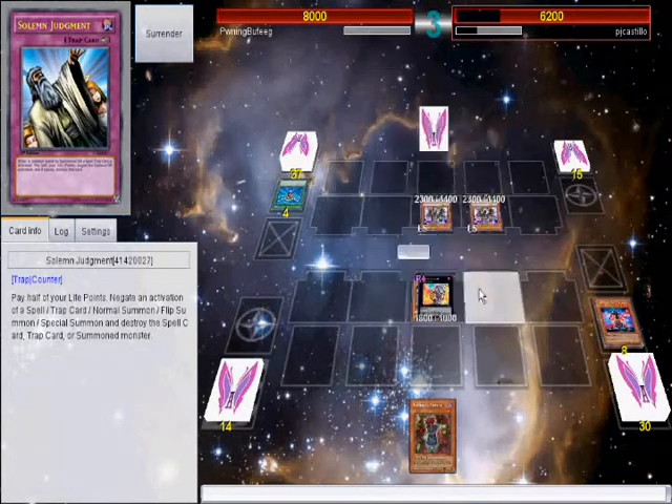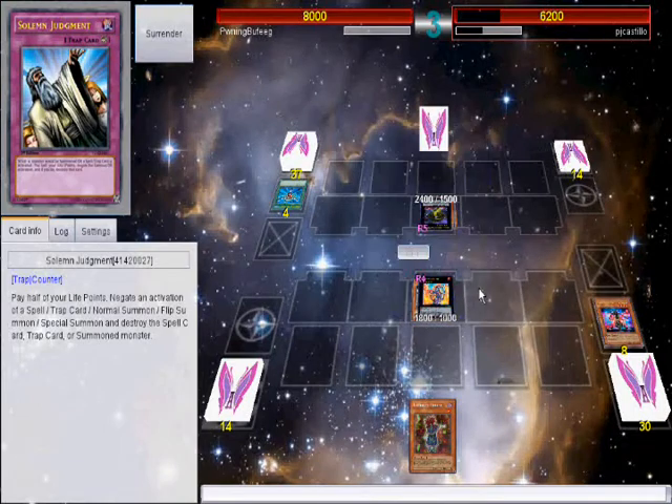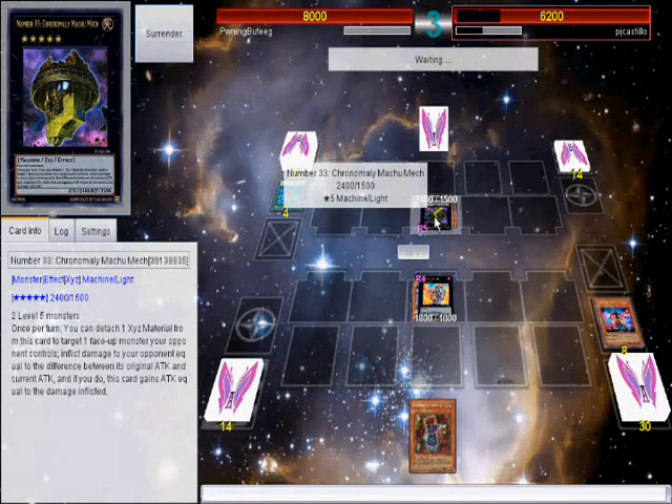Infernities haven't been in play as much, so I'm trying to bring it back. Right now the Summoner Monk tech is working really, really well with Lava Chain, because in one turn I pretty much get all my pieces into the graveyard. And — what in the world, Machu Mech? Why would you overlay into Machu Mech?